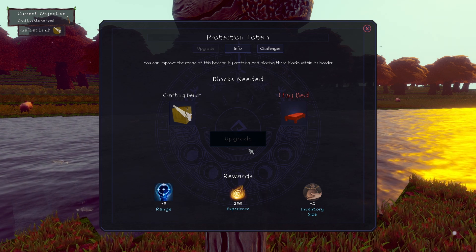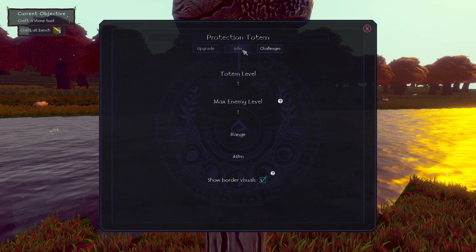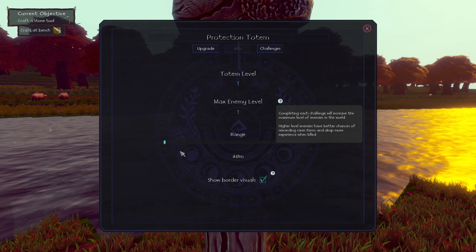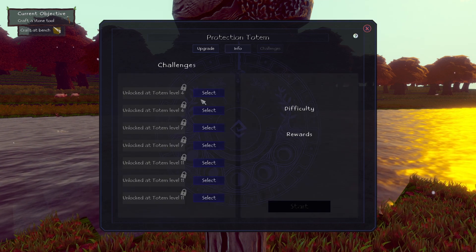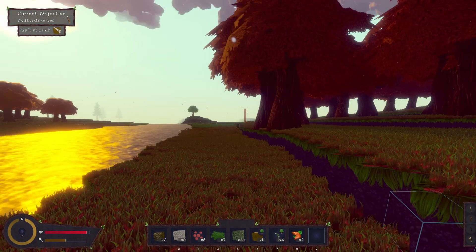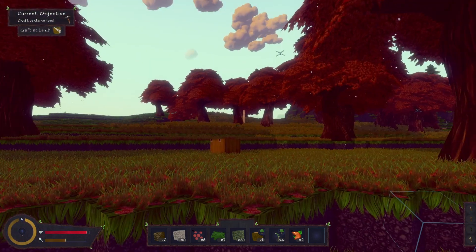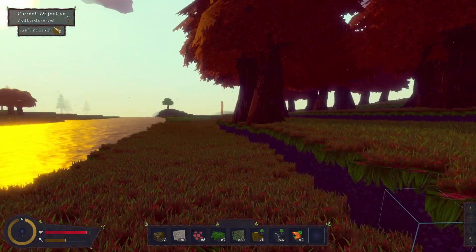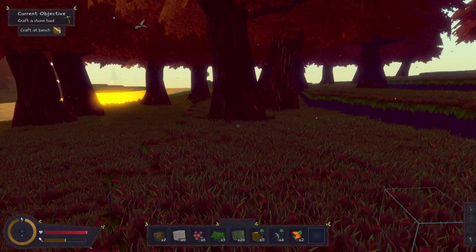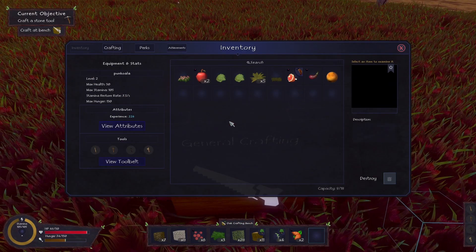So if we go back into our backpack there's our totem — stick it down. I'm going to put it on the edge of the river. We can rotate with Y and then right-click to place. There's our totem. This is the stuff we need to upgrade: we've got a crafting bench, we need to put down a hay bed. Info: one totem, max enemy level one. We've got challenges that we can upgrade, and you can see the totem over there — that's our area where enemies won't spawn and where we can build.